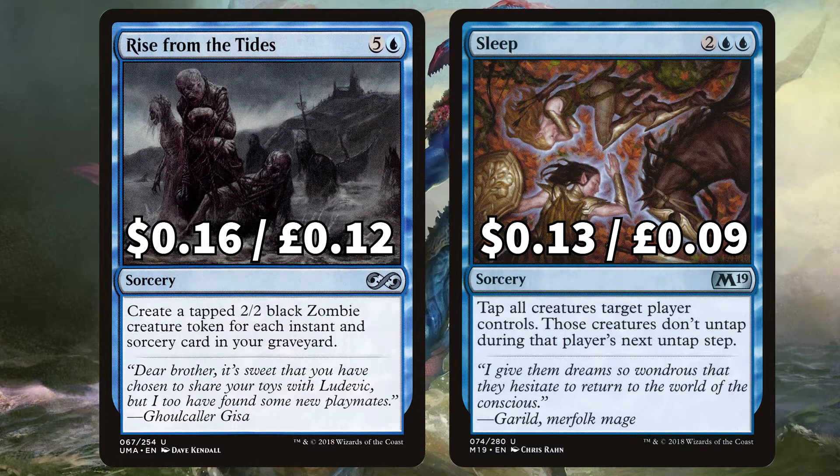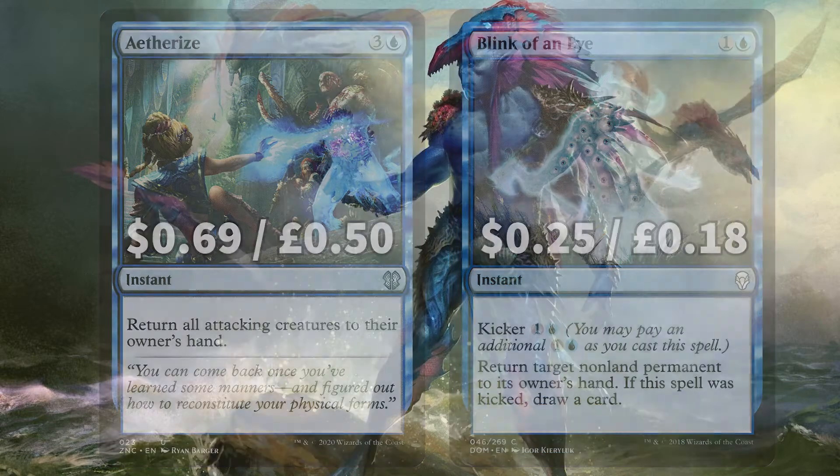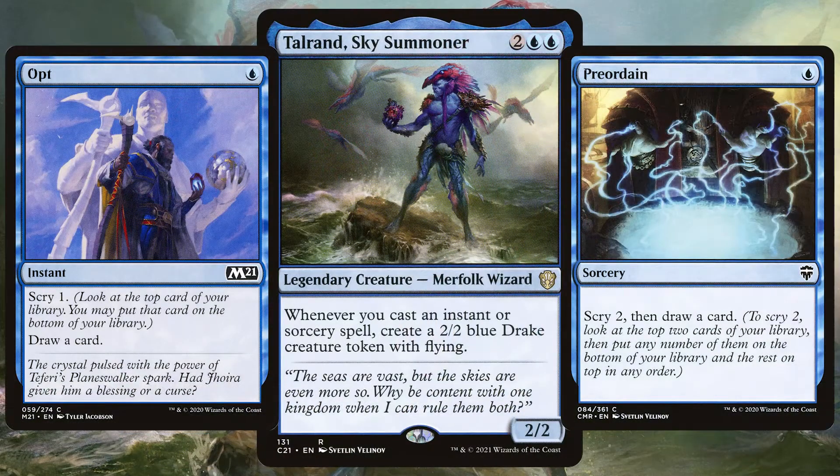For a nice army maker we've got Rise From The Tides to put a 2/2 black zombie token onto the battlefield tapped for each instant and sorcery card in your graveyard. And Sleep to tap each creature target player controls, with those creatures not untapping during that player's next untap step. We've added in Aether Gust to return all attacking creatures to their owners' hands, and Blink of an Eye to return target non-land permanent to its owner's hand with that kicker option to draw a card. Remember, every instant and sorcery is not only helping our board state by clearing our opponents out or drawing us cards, but also creating a 2/2 bird army for each, which is absolutely key.